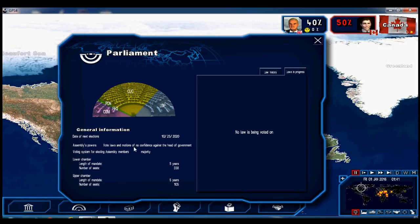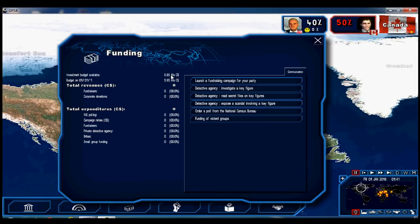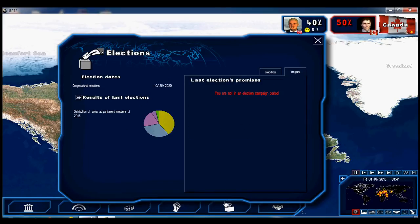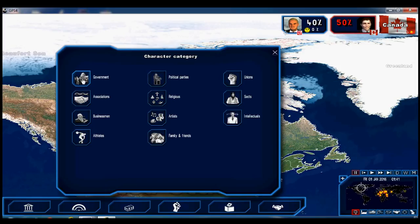The Canada Act constitution was passed in 1982 by Pierre Elliott Trudeau. Canada Day is July 1st, 1867 — when Canada confederated. Next election is 2020 but we'll try to speed that up. Here are some of the actions you can take regarding the head of government, your party, and other organizations. We are not in an election campaign period right now. The final tab shows all the groups of people you can meet with, and that is in fact the first action I'm going to take.